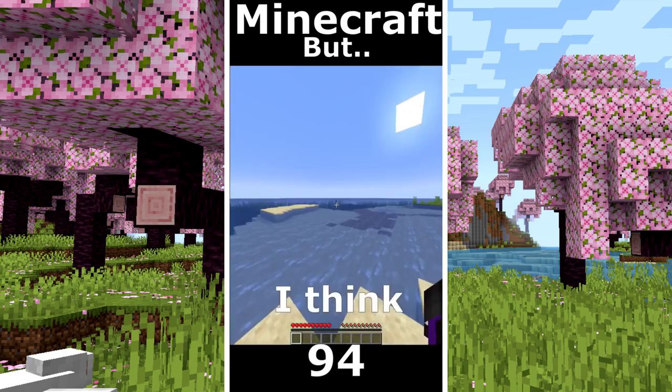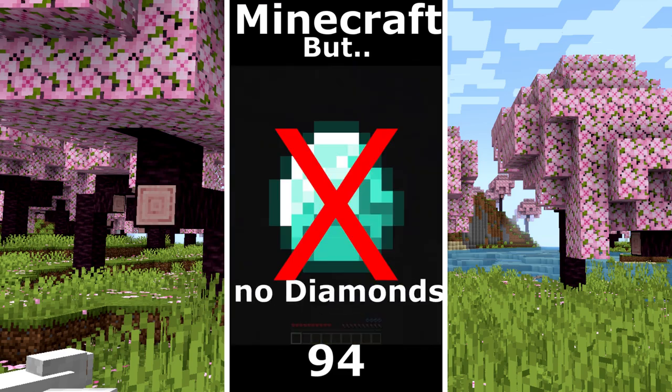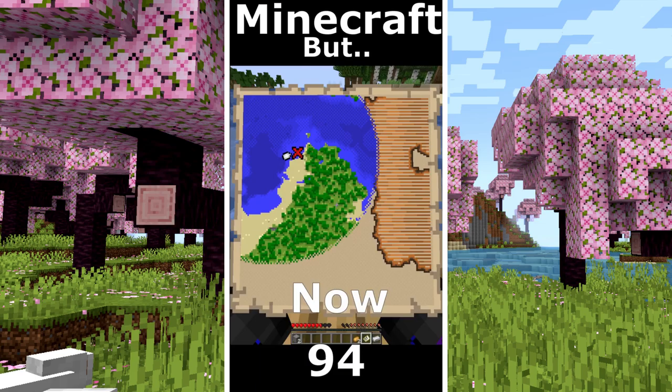Minecraft but I can't touch orange. I think that's a shipwreck. That's true. No diamonds. Some food. Treasure map. I took some wood. Now I realize that on the map is some orange. So I lose.